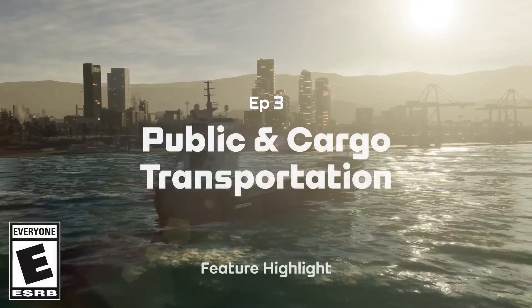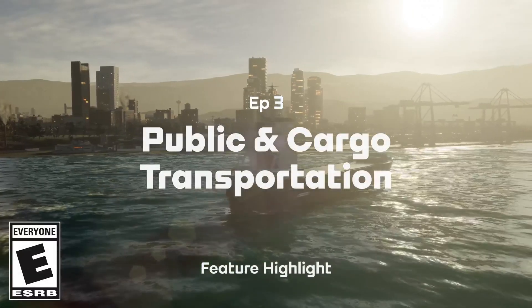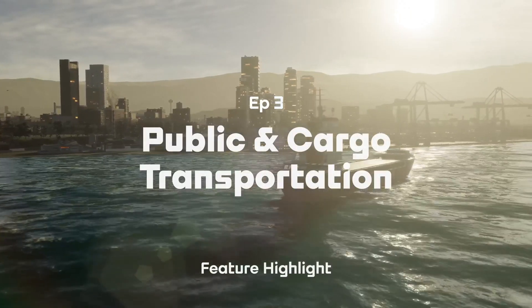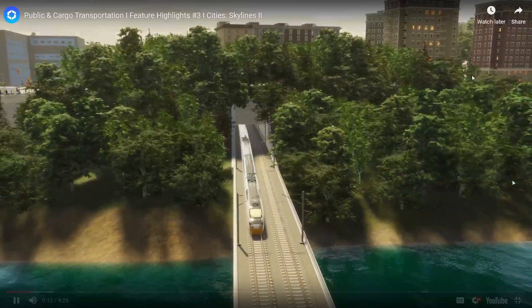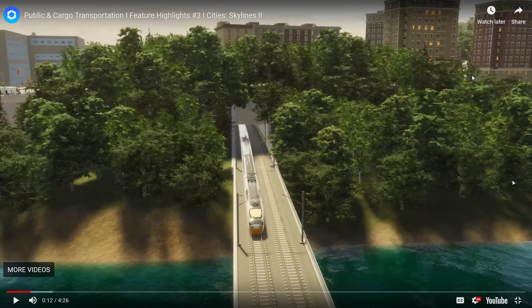Transport networks set the rhythm of life in your city — as they move people and cargo, they can create harmony and discord. You saw in that previous clip the cargo ships. It'd be so awesome if there are different types of cargo ships, like the big Maersk cargo ships and smaller ones — barges that maybe move coal around. I'm not sure if there's even going to be coal or wood, like industry-type natural resources, in this game.